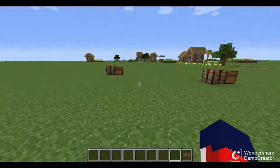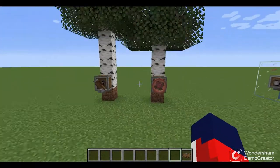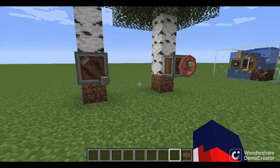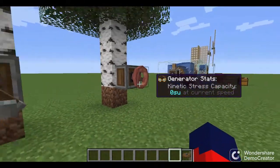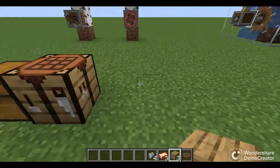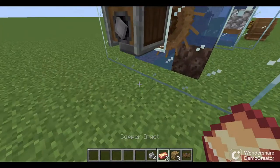Now let's look at the copper hand valve and the hand crank. Both work pretty similarly. The main difference is that the hand crank is faster, while the copper hand valve can be dyed and you can apply aesthetics to it.